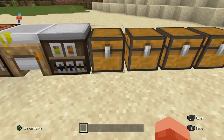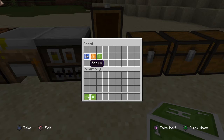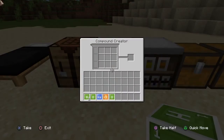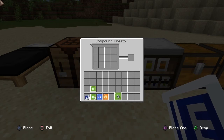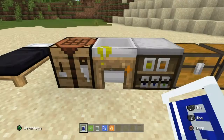The first thing I'm going to show you how to make is bleach. What you're going to need is two hydrogen, one oxygen, then one sodium, one chlorine, and one more oxygen. You want to go to the compound creator and chuck in the hydrogen and the oxygen — this will give you water. Then you want to chuck in the sodium, the chlorine, and the oxygen, and that should give you sodium hypochlorite.